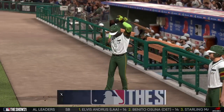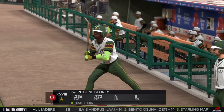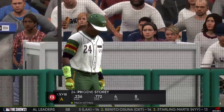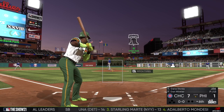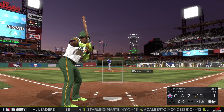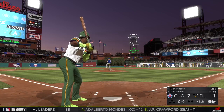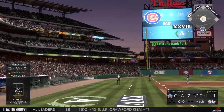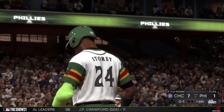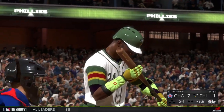Gene Story is going to come off the bench as he'll be asked to lead off the bottom of inning number six. The first pitch is sent out of play for strike one. His batting average is hovering in the high two-thirties with eight runs batted in.